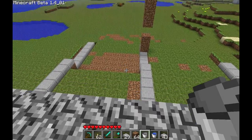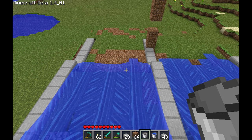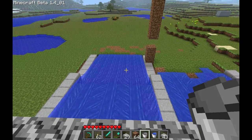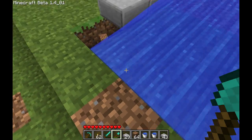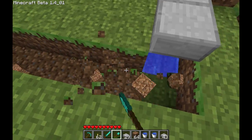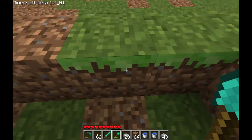Same thing as before — put the water in, wait for it to go down, and see how far it goes. Oh well, wasn't that just coincidental! So take the water back, come down here, and just start digging just like before, right where the water ends. This will be your next field.